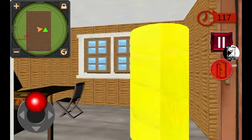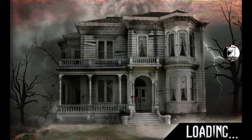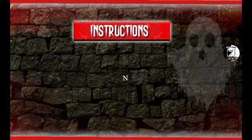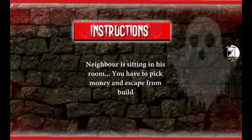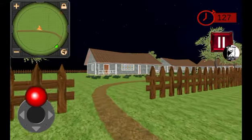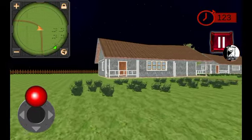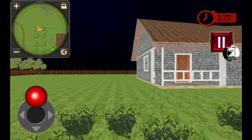There's a stupid thumb-looking cylinder — I don't know why there's always going to be a cylinder in the stupid house. 'Neighbor is sitting in his room, you have to pick the money and escape from building.' So we're literally stealing stuff from this random person.